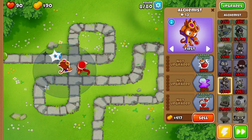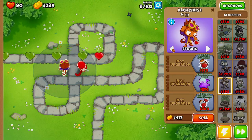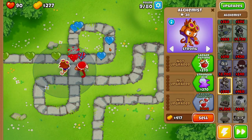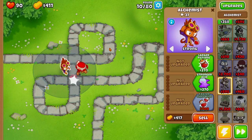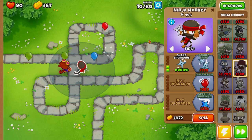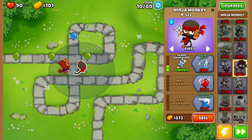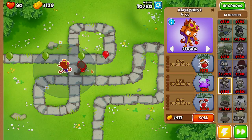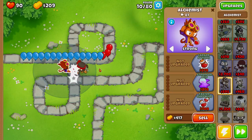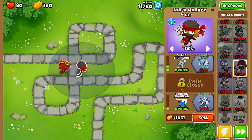Now that we have our alchemist, we want to set its targeting to Strong, because we don't want the alchemist to accidentally throw a potion and miss a lead balloon — missing a lead balloon means a lot of lost lives. We're going to rely on our alchemist to pop lead balloons until we get enough money to upgrade to Larger Potions and then Acidic Mixture Dip, which will allow our ninja monkey to also pop lead balloons.